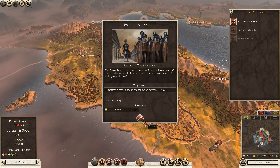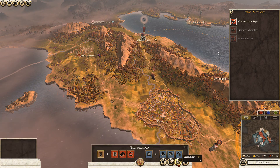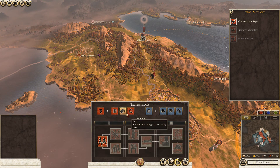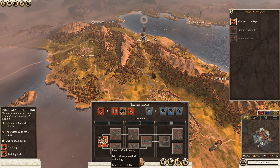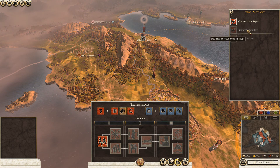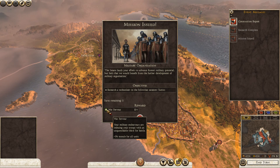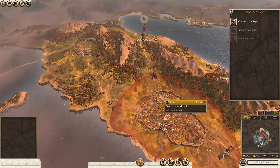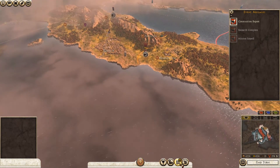We've got scholarship researched and we've researched the tactics technology. What is tactics? Scholarship mission issued, war feather — that's not worth the effort. Some of these missions just aren't worth it.